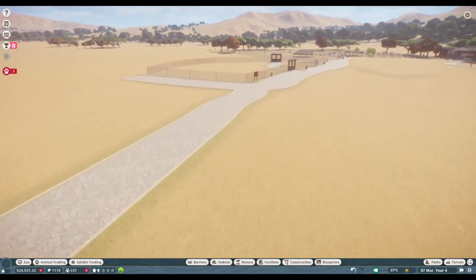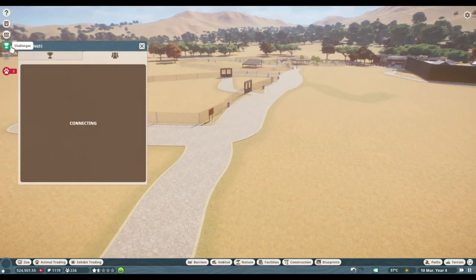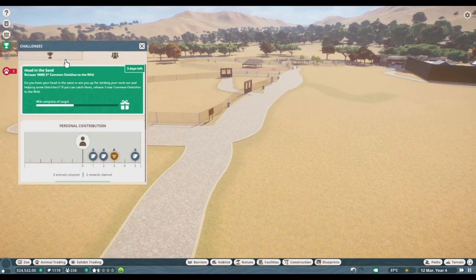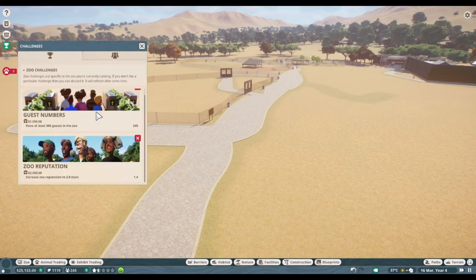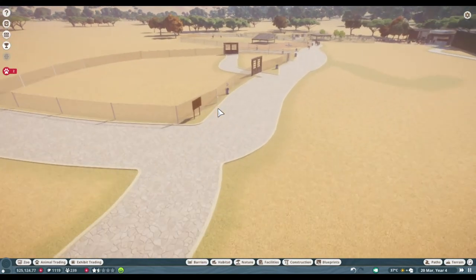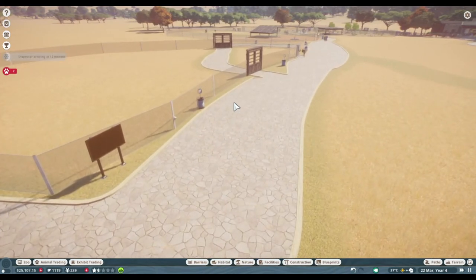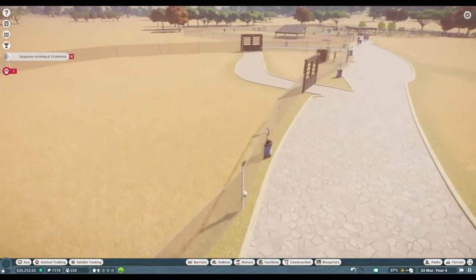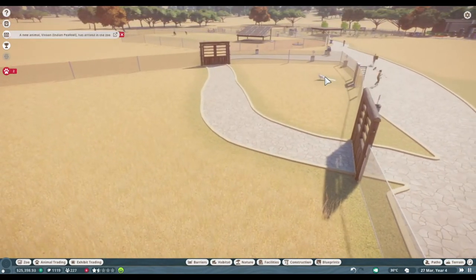Let's look and check this. Increased common ostrich education rating to 15% — claim reward. Just waiting for the peafowls. Sorry, it's starting to lag again. I can also find out if this is too much space or too little space. Oh my gosh, it's the white one — the white one's first!